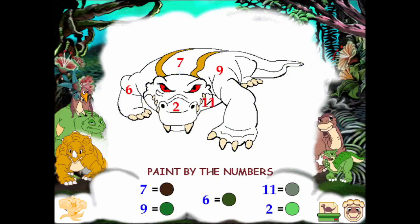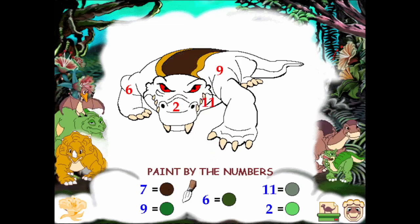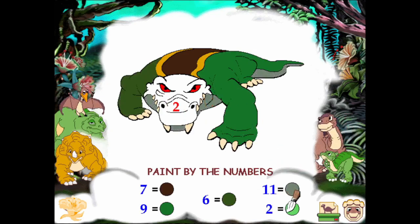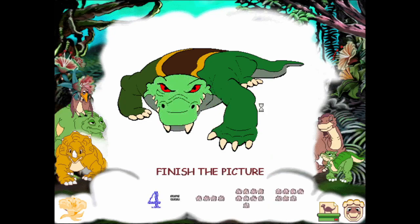Great. It's starting to become clearer. Now, put the right colors in each of the areas. Super! I can almost see through the mists. Now, choose the right number of items and then place that item in your picture.